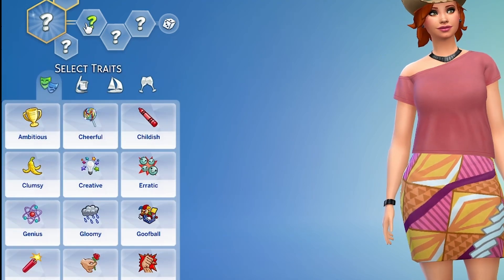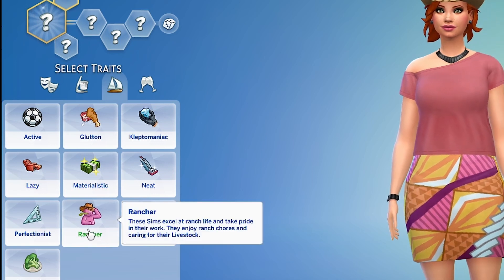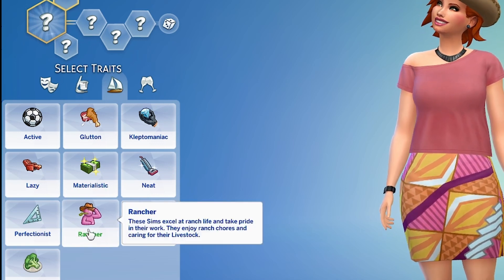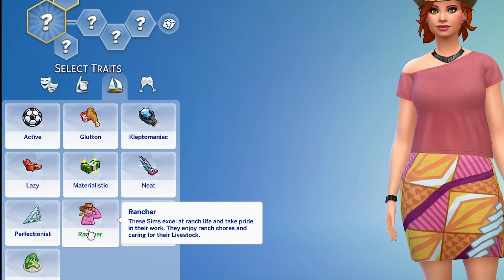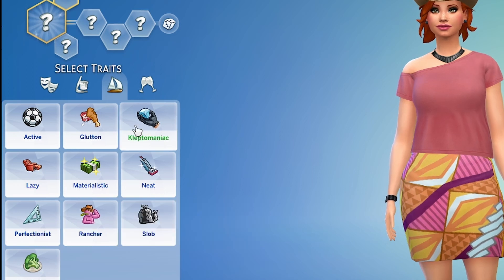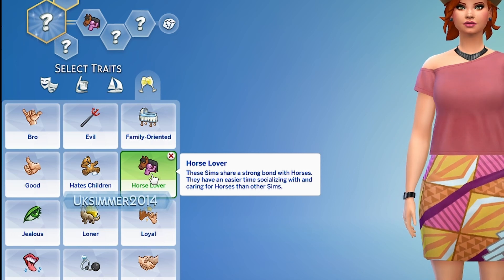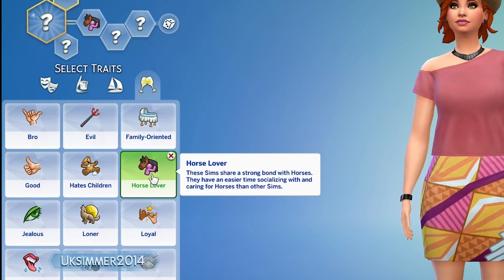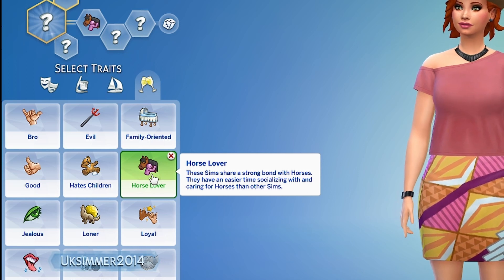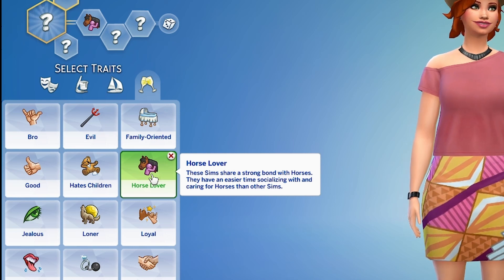There are also two new traits. The first one is the Rancher — sims excel at ranch life and take pride in their work, enjoying ranch chores and caring for their livestock. The second one is the Horse Lover — these sims share a strong bond with horses and have an easier time socializing with and caring for horses than other sims. This is also a child trait, so kids can have it as well.